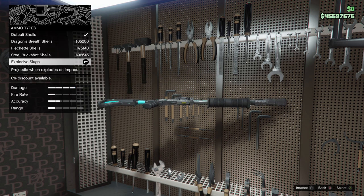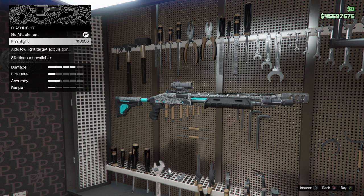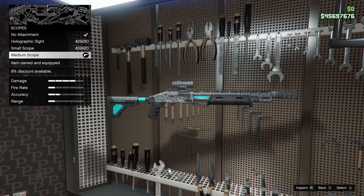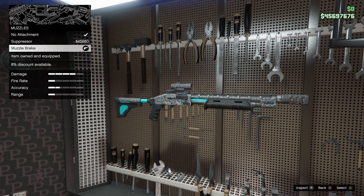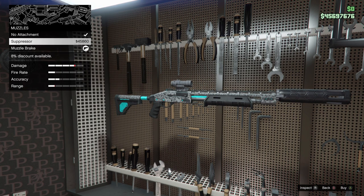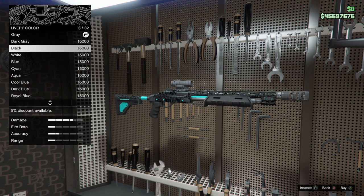There is a flashlight attachment but I don't use flashlights on pretty much any of my guns. For scopes we have a holographic sight, a small scope, a medium scope, and no attachment — I like to run with the medium scope as I feel it gives more range. For muzzles we have no attachment, a suppressor, and a muzzle brake — I like to run with the muzzle brake. People like to use the suppressor on the shotgun but I'm pretty sure it negatively impacts your gun, so I'd stay clear of it. Definitely try the Pump Shotgun Mark 2 out if you have the money.